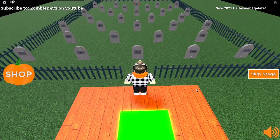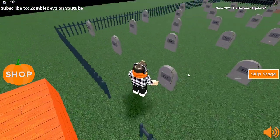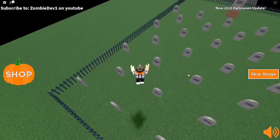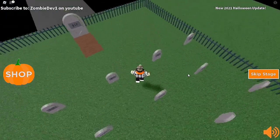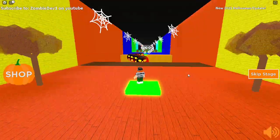So now we are in a graveyard, so I'm guessing we have to just avoid the gravestones. I just have to avoid these, and I think we have to touch this one to go to the next stage - yeah, there we go.